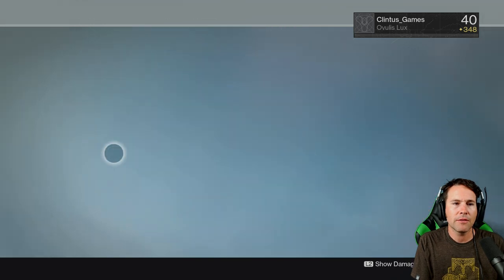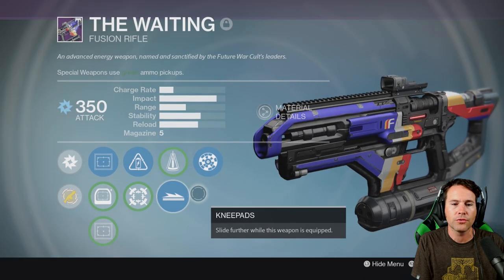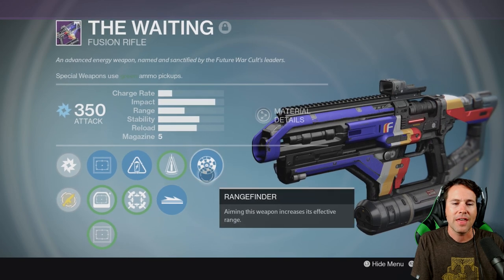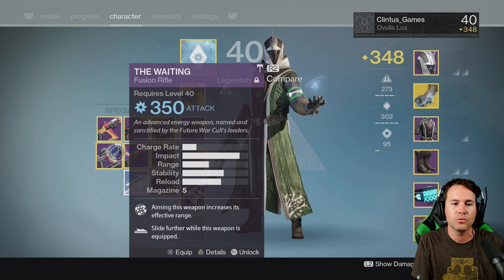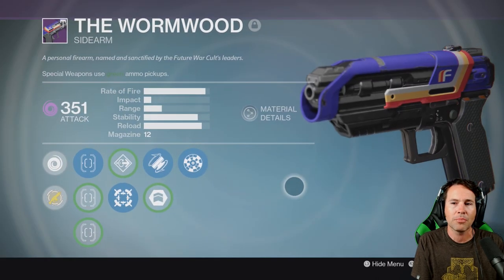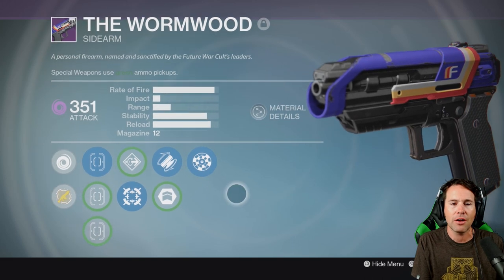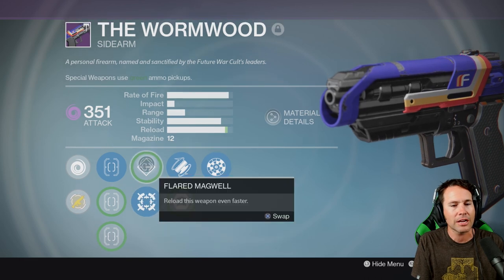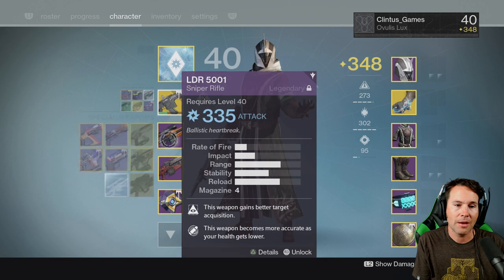Over here I've got the Waiting Fusion Rifle — it's a Future War Cult vendor fusion rifle. It's got Rangefinder, Knee Pads, and Accelerated Coils, making it a fast-charging, fast-sliding fusion rifle. I'm excited to take that into the Crucible. I also got the Wormwood — it was a drop. It's a super sick Future War Cult sidearm with Rangefinder, Fitted Stock, and Hipfire. I keep forgetting to use Hipfire because I've been aiming down sights.